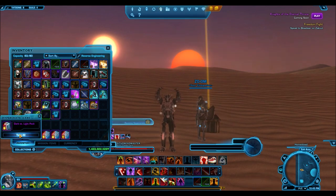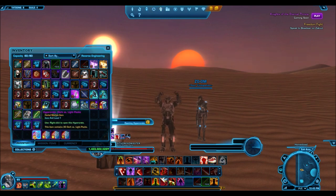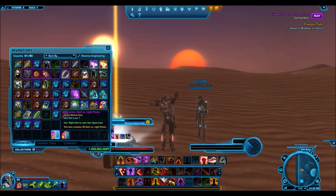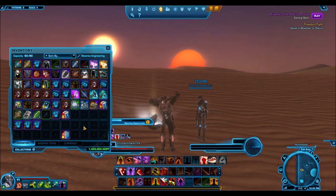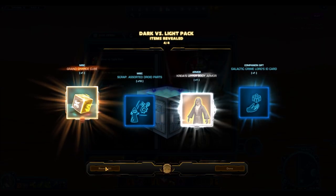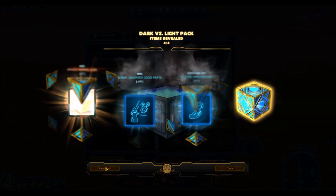It is a gamble, but when you open them in bulk like I'm doing now, you usually make huge amounts of credits in profit. I'll give you the full value of what I get at the end of this video with some rough calculations. For now, I bought these for 200 million credits and we're going to open them. I'll speed through the junk and only highlight gold items, and I'll talk about Dark vs. Light packs in general — because the event is ending soon.